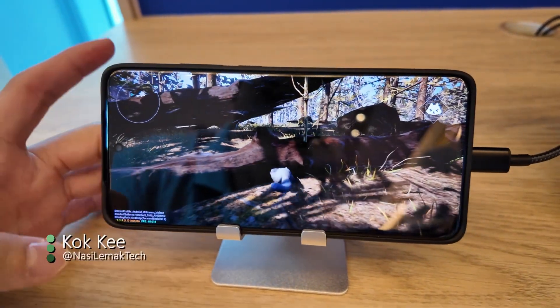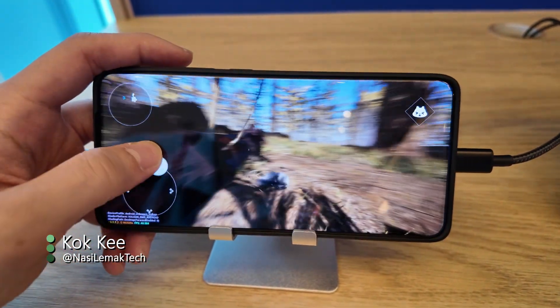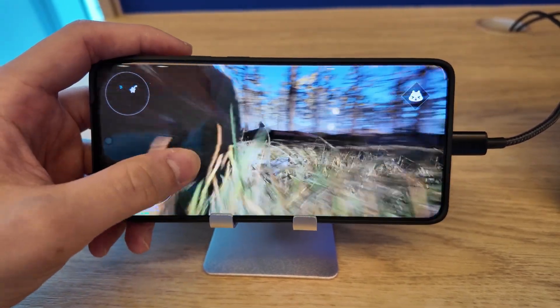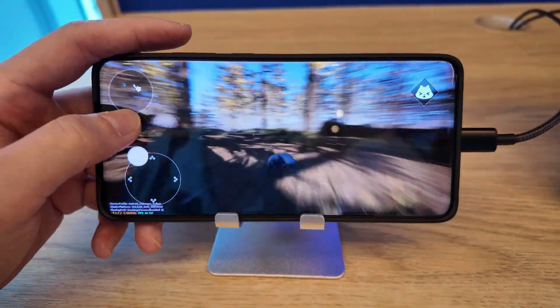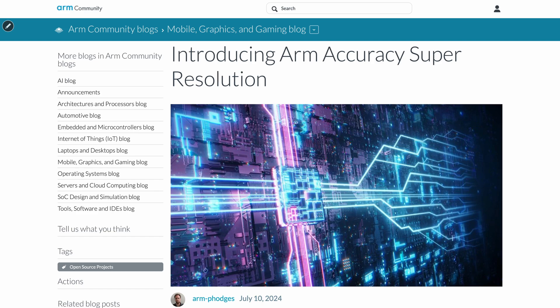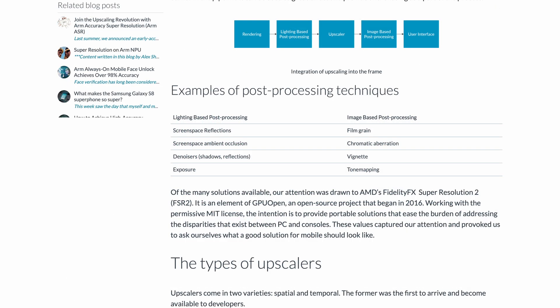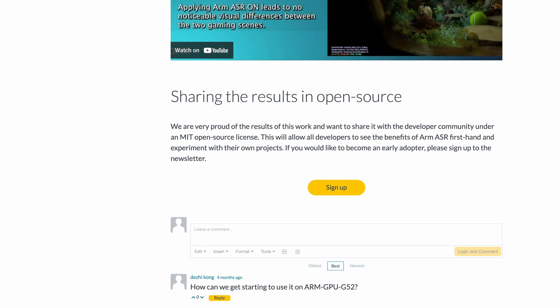Hello everyone, this is going to be a real short video because I want to show you a demo that we got hands-on at ARM's booth in Computex 2025. They announced something called the ARM ASR, also called Accuracy Super Resolution, which is a type of upscaler based on AMD's FSR2. ARM took AMD FSR2 — because it is open source — and made it optimized for mobile devices.